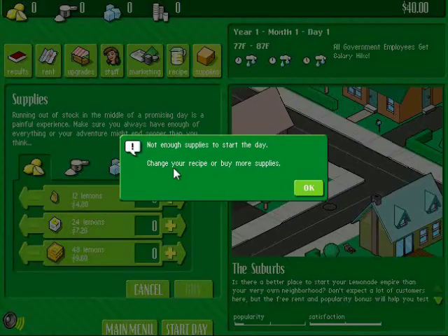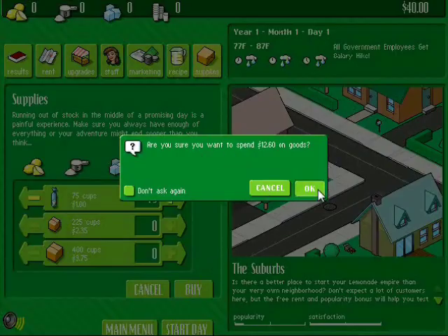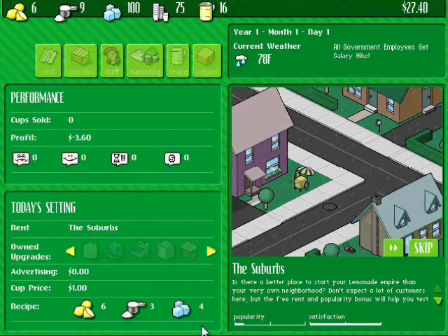And we need to buy supplies, or we can't start the day. So we'll start off low, because I don't know if we're going to make any money. You have to buy goods every single day. And of course, the first day is raining. Obviously, if it's a rainy day, you're going to get less people. So it should be sunny.